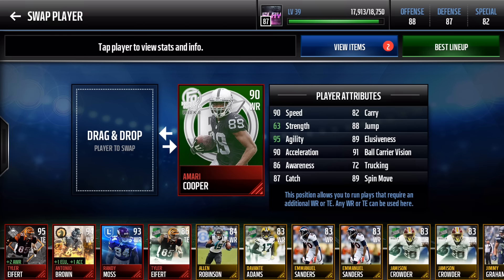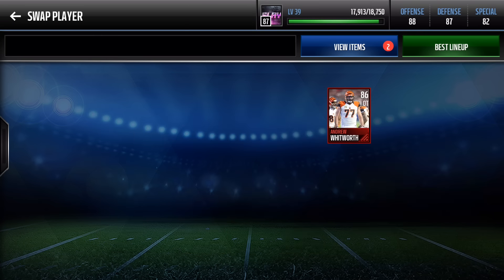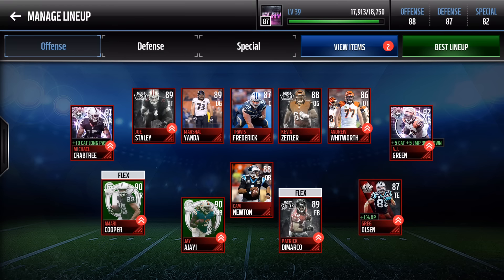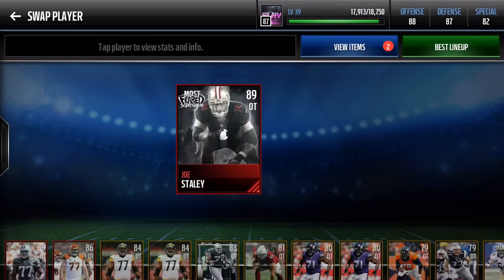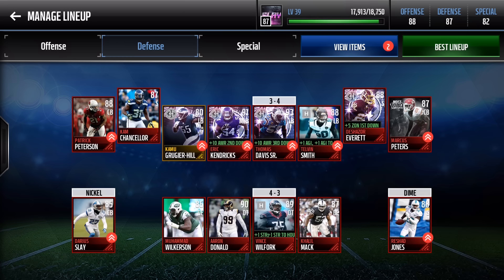For the offensive line, I personally don't like to spend a ton on linemen, but I wanted to show the best. Andrew Whitworth has great run block. Kevin Zeitler from Most Feared has around 90 run block, 86 pass block, 90 strength. Travis Redrick, Marshall Yanda, and Joe Staley round it out — Staley has 92 impact and 88 strength. A lot of Most Feared elites are dropping in price; I picked up Staley for 70,000 coins.